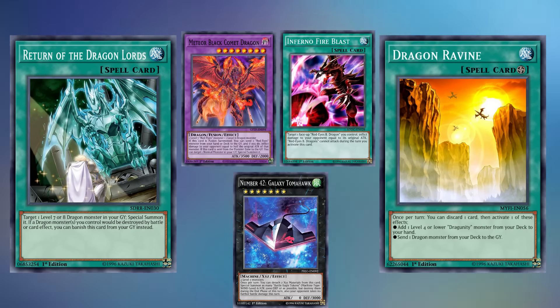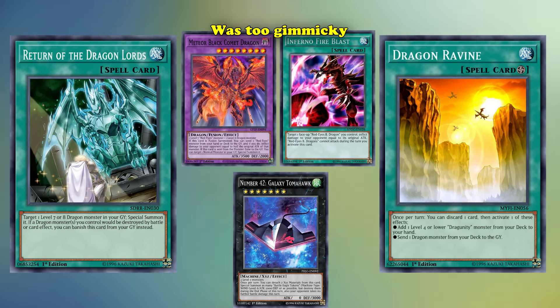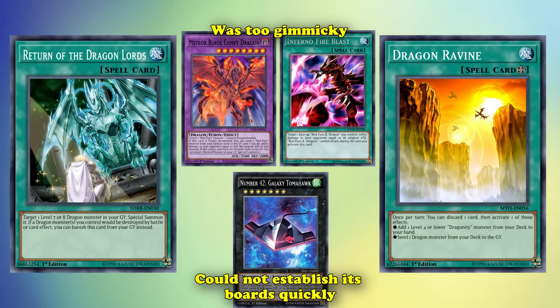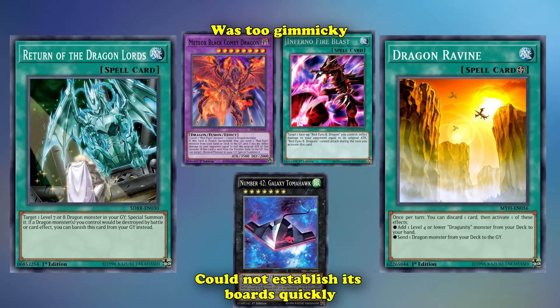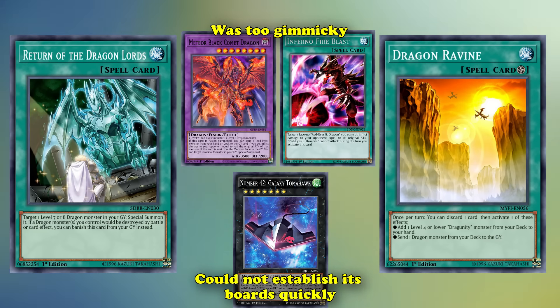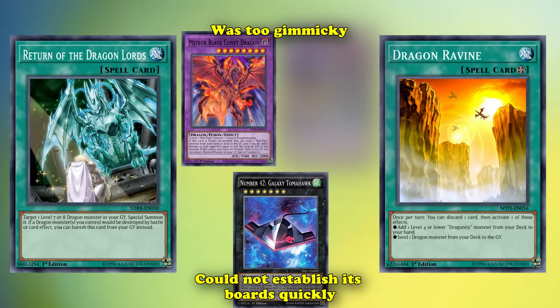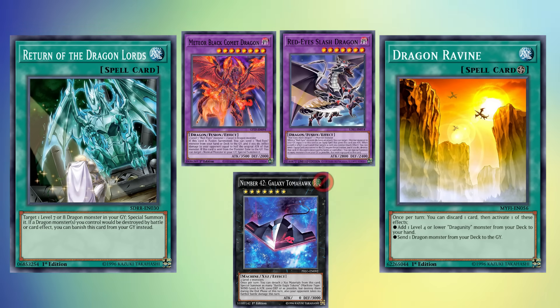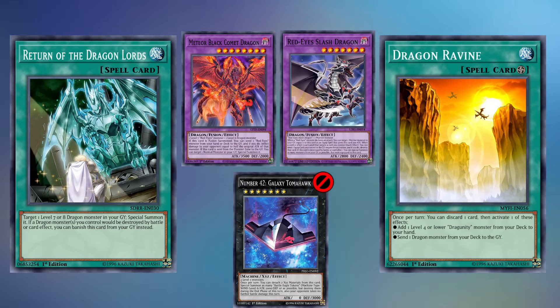However, both still had inconsistencies. The FTK variant was too gimmicky, and you would need to see Inferno Fire Blast with no way to search it, while the Link variant still couldn't establish its board quickly like other decks, and was still plagued by your board just ending on a fusion between Meteor Black Comet Dragon or Red-Eyes Slash Dragon. The deck would then need to be phased out due to Number 42 seeing the ban list, ultimately ending the Red-Eyes Link variant, and the deck struggled throughout the Master Rule 4 era.